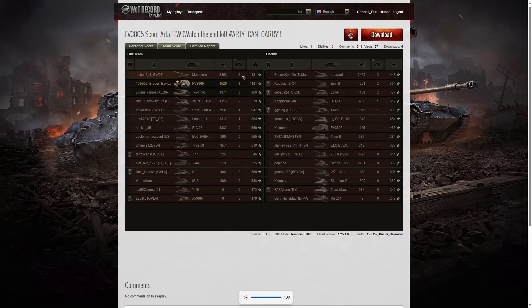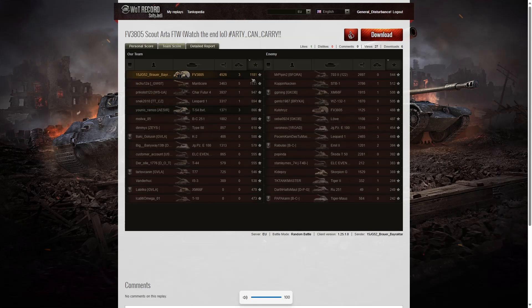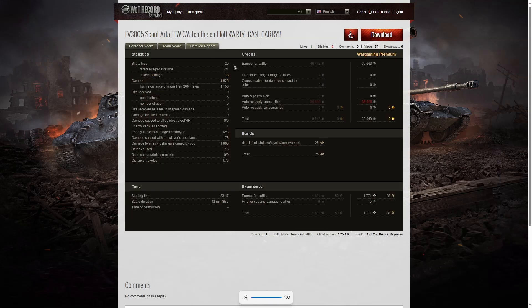When it came to kills, it was the Manticore with 5 kills, including one from in the swamp where he killed an enemy tank up on the heights. Three kills went to the FV3805 Barar by Raktar, and also to the Leopard 1 on the enemy team and our T-54 Lightweight. For base XP, it's Barar by Raktar with 1,181, then 1,131 to the Manticore, and 947 to the Sha-Fu. 20 shots fired, 7 direct hits, 1 penetration. With the top gun you get 46 rounds of ammo, so more than enough. 18 splashes as well.